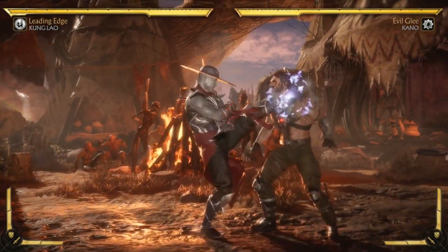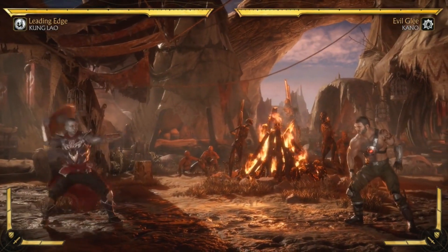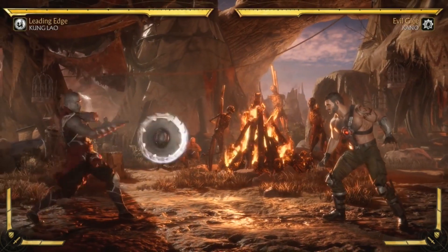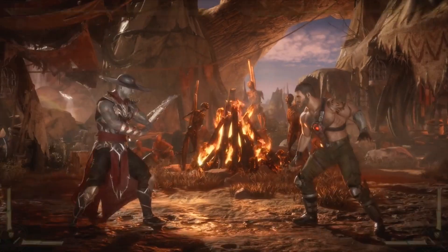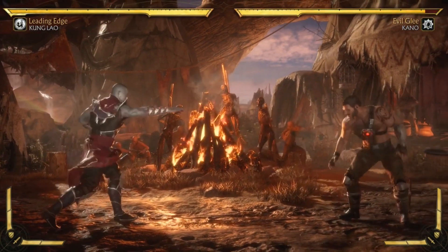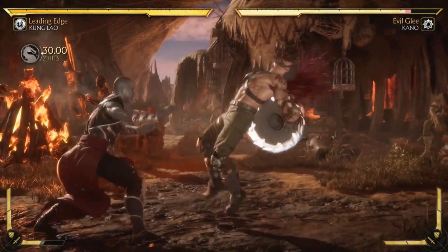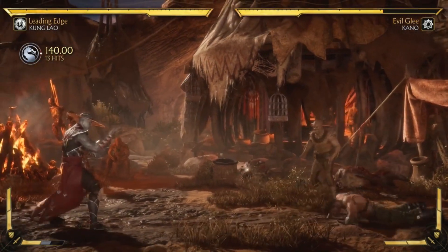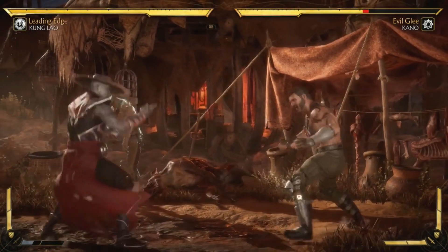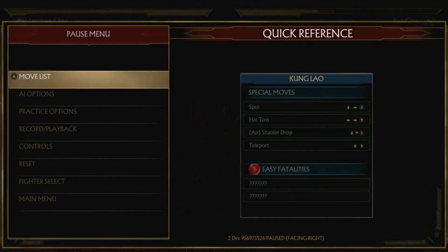The second ability is the buzzsaw hat — a classic, kind of MK3 style. The cool thing is he can now hold it and you're actually moving the stick around to completely control it. He can also amplify it to stay in place while he moves around freely. That just sounds nasty — it's pretty awesome with his setups. You can even put the hat down yourself, which is crazy.